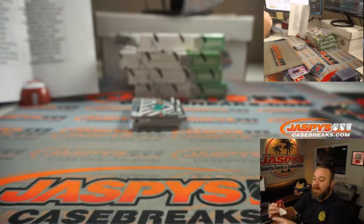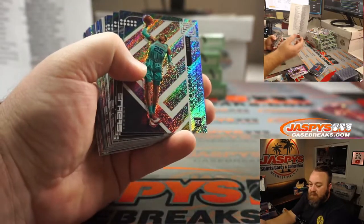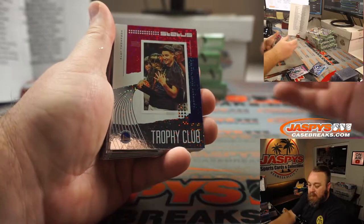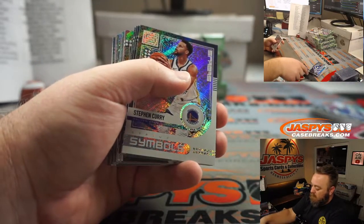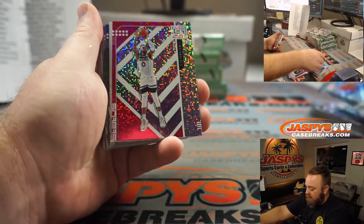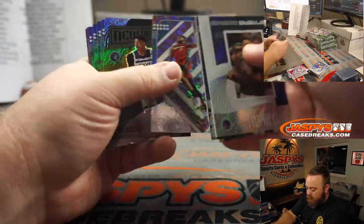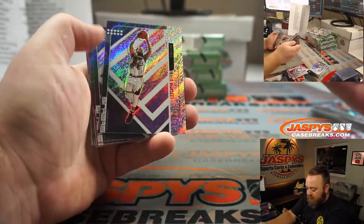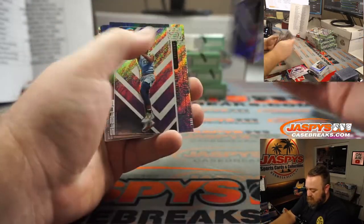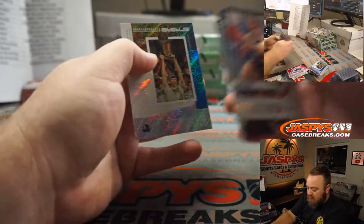Upper Echelon Trey Young, Atlanta Hawks, Patrick Colon. P.J. Washington Jr., Hornets, Matt Lieber. Klay Thompson, pink, Golden State Warriors, Nick Nguyen. D'Angelo Russell, Minnesota Timberwolves, pink, Brock Pine. Ole Bull for the Nuggets. Derek Culver for the Timberwolves. Derek Rose, Detroit Pistons, pink. Keldon Johnson for the Spurs — he's crushing it. Carson Edwards for the Celtics as well.